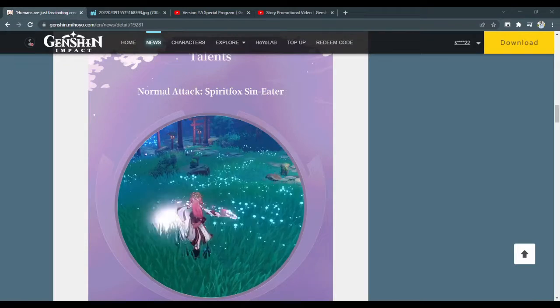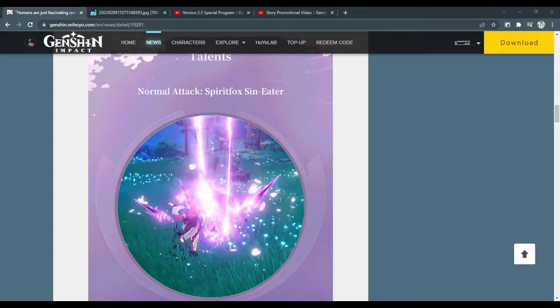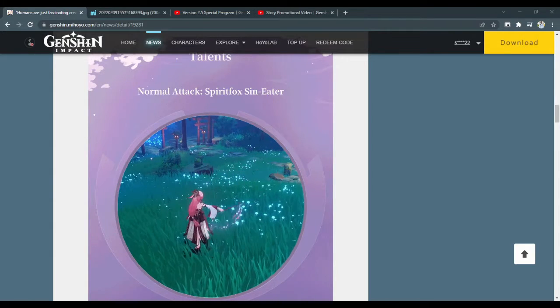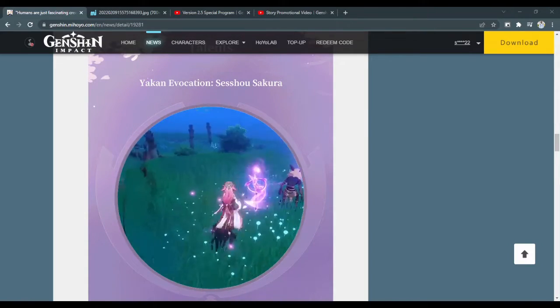Here are her normal and charge attack animations — they look really good as usual. Honestly, I don't understand how they keep coming up with these beautiful animations for new characters. And here's her skill: Yakan Evocation: Seisho Sakura.